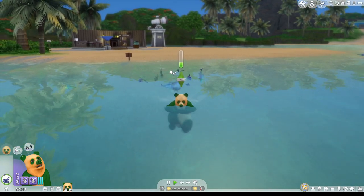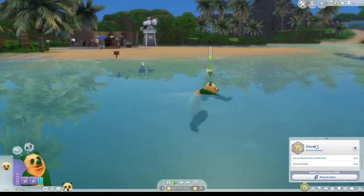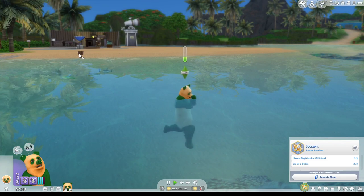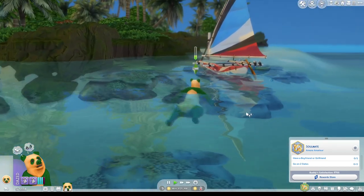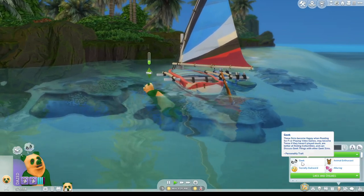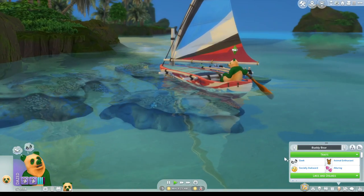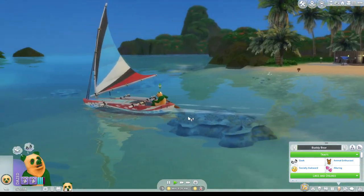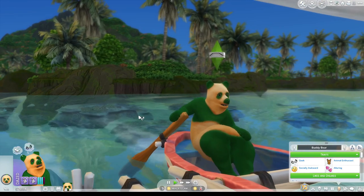He wanted to be normal, and he thought the bears were normal. So we're gonna go with that. His aspiration - he wants a soulmate. He just wants a girlfriend. He has traits: he's a geek, because you saw it at the start. He's an animal enthusiast - he's a bear. And he's socially awkward, which is just to make this more interesting. Hopefully we can eventually get him a girlfriend. He might find a Lady Bear.